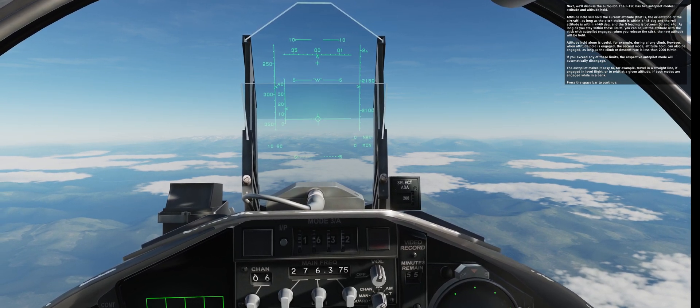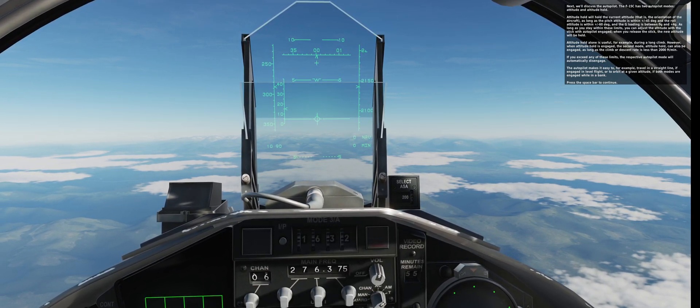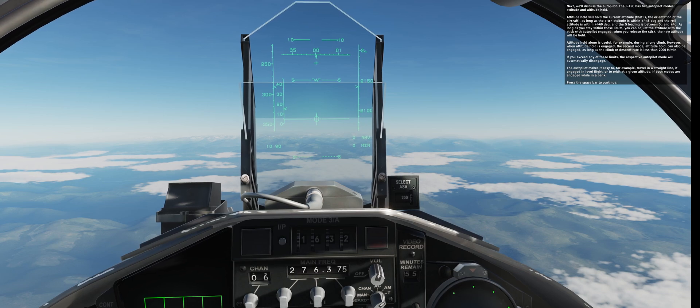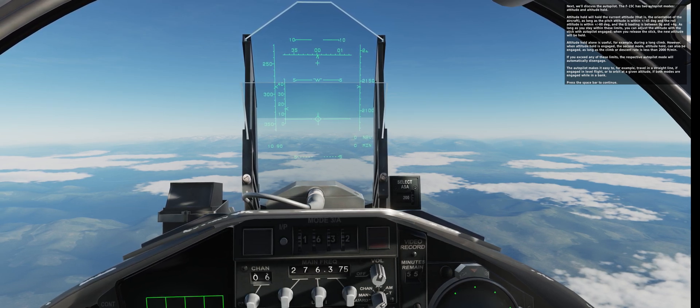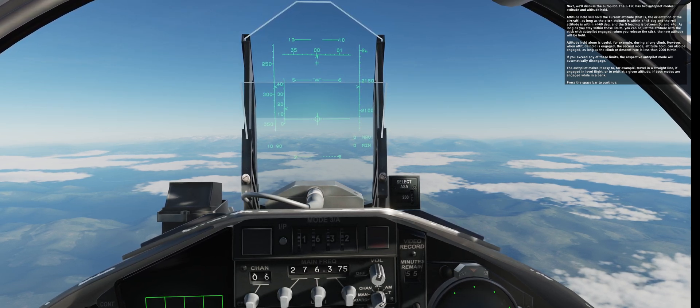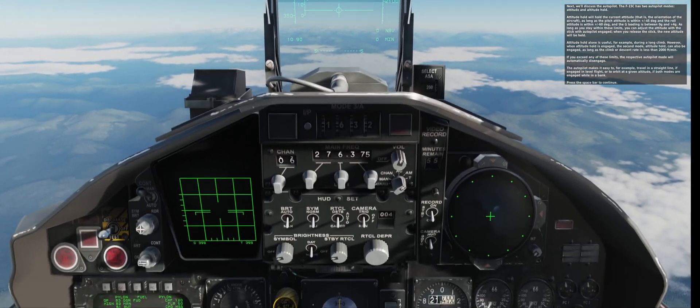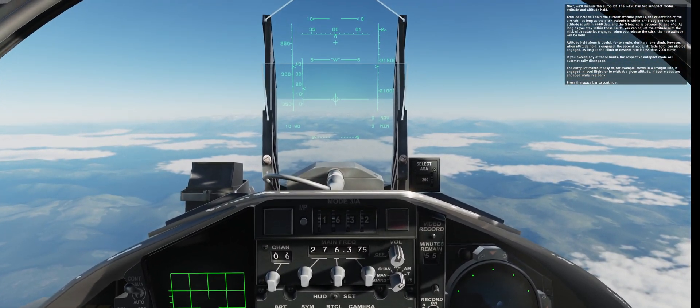As long as you stay within these limits, you can adjust the attitude with the stick with autopilot engaged. When you release the stick, the new attitude will be held. Attitude hold alone is useful, for example, during a long climb. However, when attitude hold is engaged, the altitude hold mode can also be engaged, as long as the climb or descent rate is less than 2,000 feet per minute. If you exceed any of these limits, your respective autopilot mode will automatically disengage.